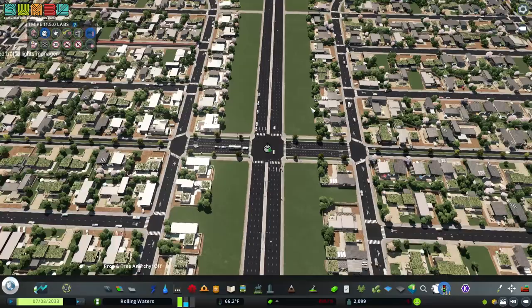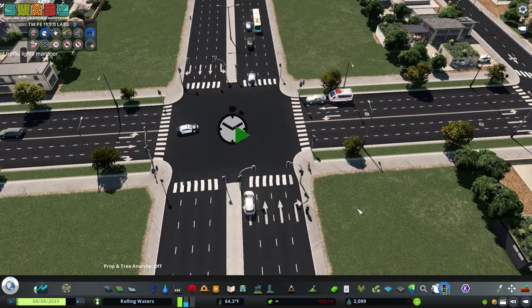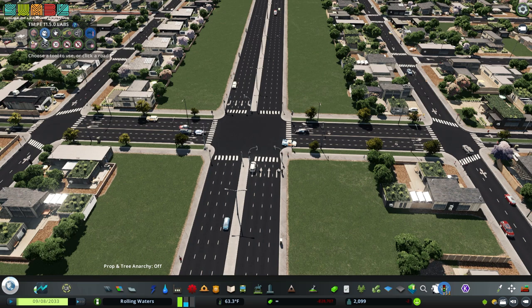The great thing about Traffic Manager is it knows when you have a four-way intersection or a three-way intersection. So over here, I could control-click this one and it would automatically know how to set up a three-way intersection, assuming there's no extra transit — just normal pedestrians, maybe some bikes and cars. That's a really good option and a really good place to start.